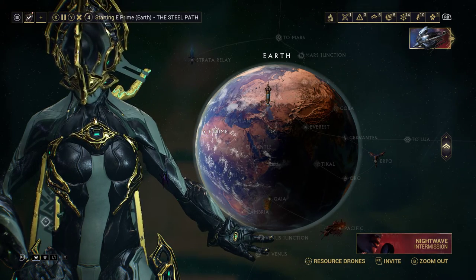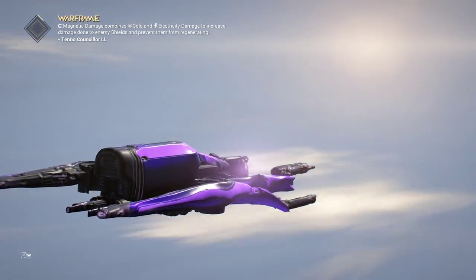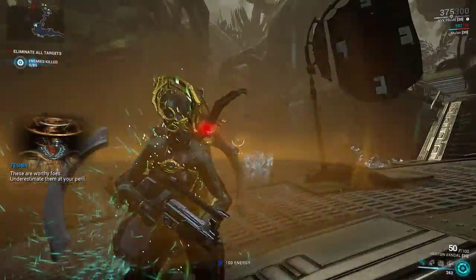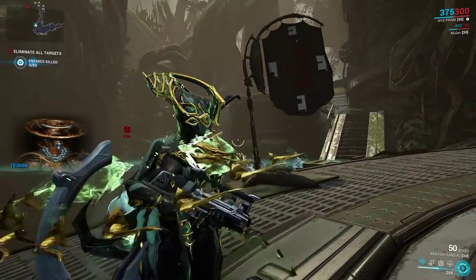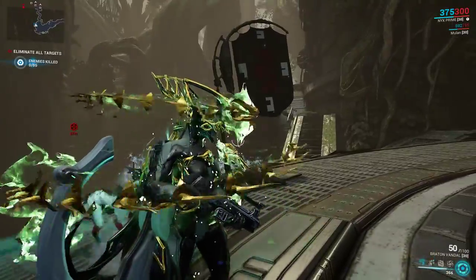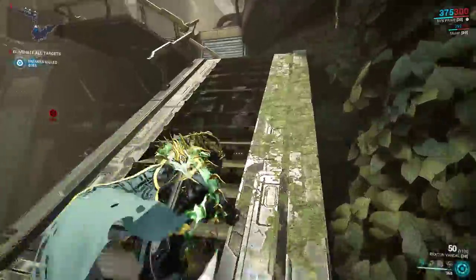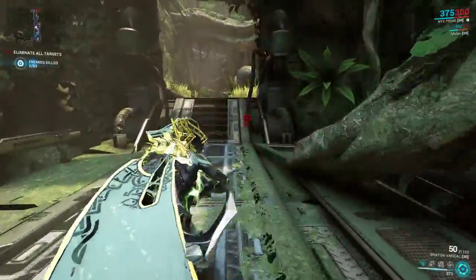Nyx Prime is not one of the best-looking Primes, but she packs some serious power. These are some worthy enemies — we're going to get some energy real quick, fill up the bar, and then I'll show you. You can literally just walk around like the Terminator. Let's find some enemies, activate the ultimate, and then cast the two.